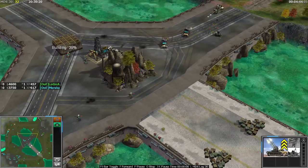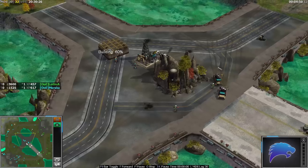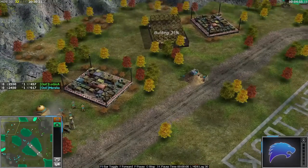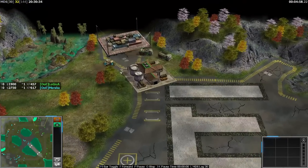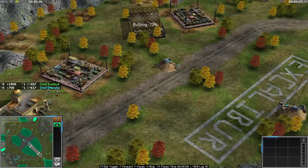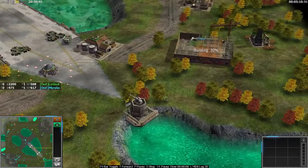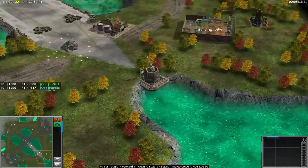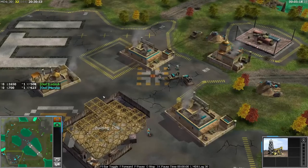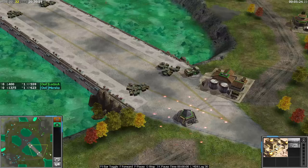That vet three quad - you want to save that because the damage output is insane. Both players on a decent amount of cash. Middle oil belongs to Marakar, the top supply belongs to Marakar and he's going to get another one. A toxin tractor is in the main base of Logica. Because this harassment is going on and these two supplies plus that middle oil belong to Marakar, I think he's got the advantage. Down at the bottom right a prop is being built - Logica wants to get this artillery platform as well and he's already got this oil.